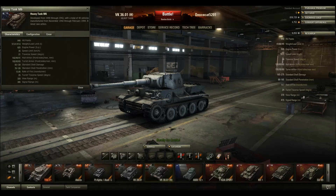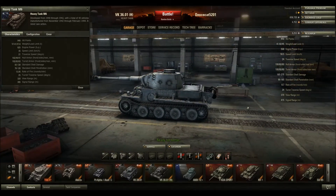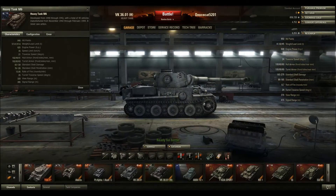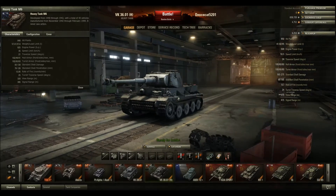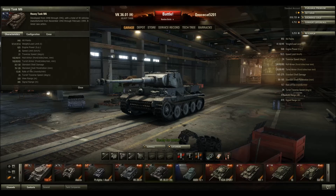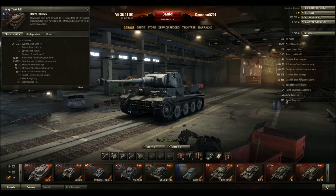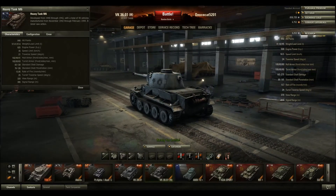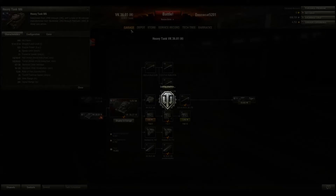Turret traverse speed: this thing has a very slow-moving turret — it's a hand-cranked turret, which is how pretty much all the early German tanks are, like the Tiger. So it has kind of low turret traverse speed, but the M6 does too. View range: the VK does have more, and even the stock turret has more than the M6, which is fairly nice for spotting enemies. Signal range: the VK outclasses it again — the M6 has a terrible tier 3 radio.